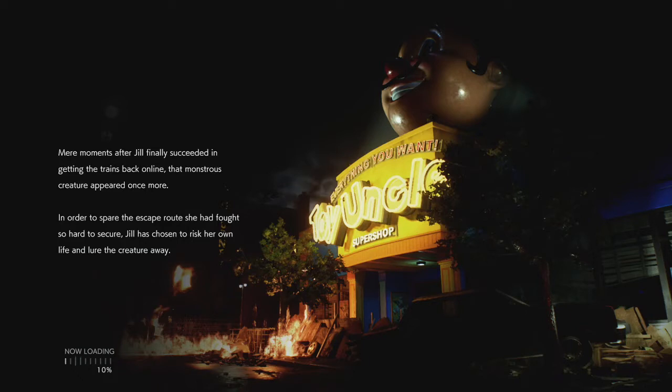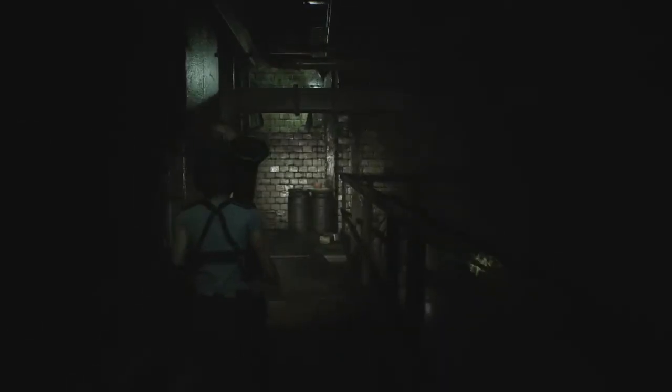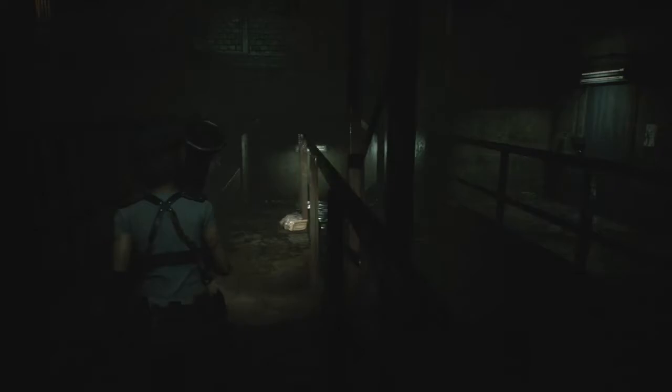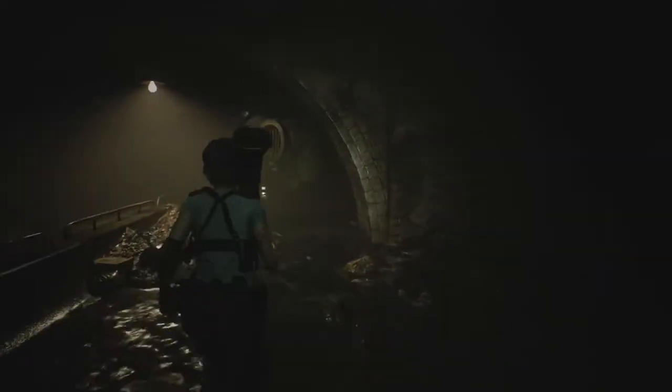Welcome to part three of this Resident Evil Inferno playthrough. I spared you all from watching me fumble back through this area just to die, so we're just gonna go ahead and continue on. I'm gonna try not to get eaten this time. I brought the assault coins along to help increase damage. Right there is a document — if you haven't gotten them already, I'm assuming if you're playing on Inferno you've at least gotten that achievement for collecting all the documents.